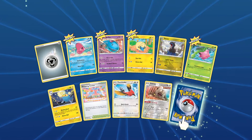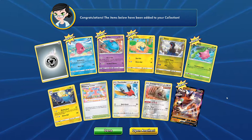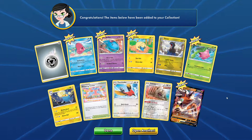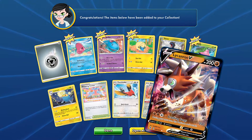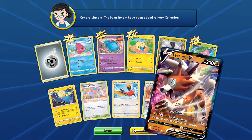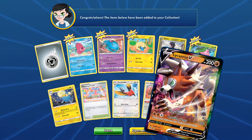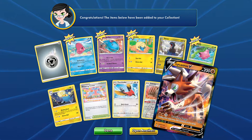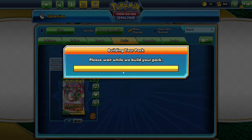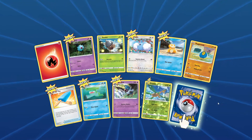We have two packs done. Going into a Slaking... and a Lycanroc V! Two Vs already. Rockthorn Crashing Fang — during your next turn this Pokémon can't attack, but still 200 attack for three energy and two fighting. Let's keep the ball rolling — we already got two V cards, I couldn't have asked for better luck so far.